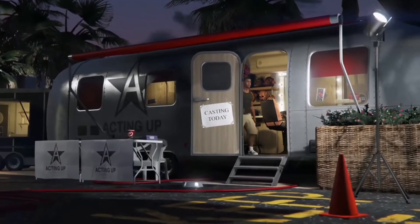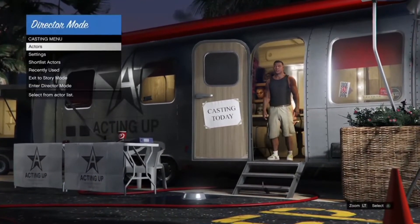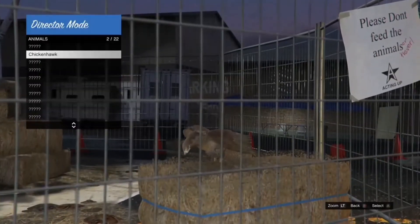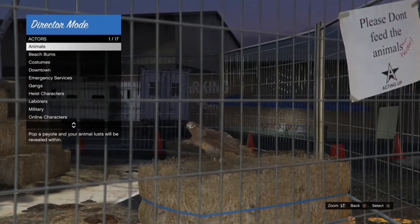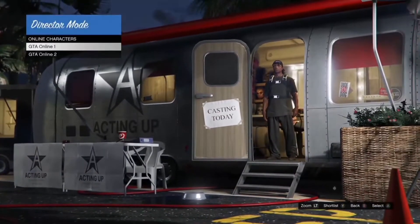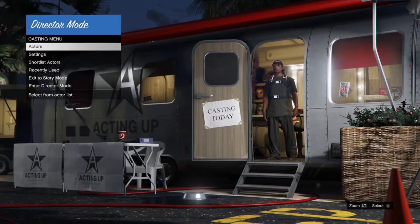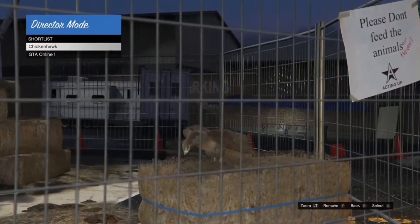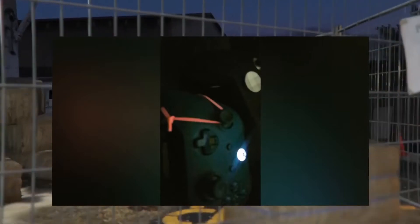If you get an alert, just decline or accept it. Once in director mode, go to actors, then go to animals and press Y to shortlist whichever animal you're going to use. Then go down to online characters and select whichever character you're using for the glitch — press Y to shortlist it. Then go to shortlist actors.